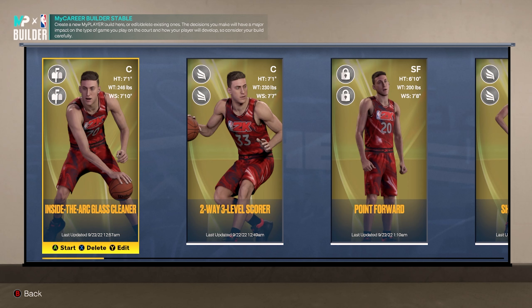Today I'm going to be showing you guys three of the best big man builds on NBA 2K23. For my people on current gen, these builds will all work for you as well. As you can see, these are the three builds we're going to be going over today: an inside big man, an outside big man, and a hybrid that can dribble and shoot. The six foot ten point forward is back.